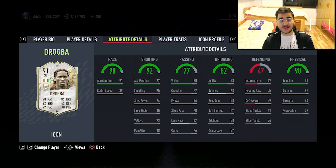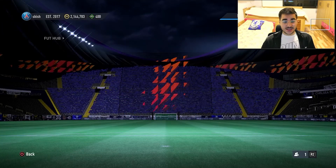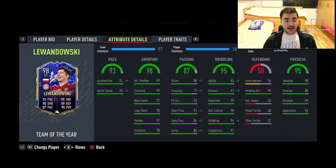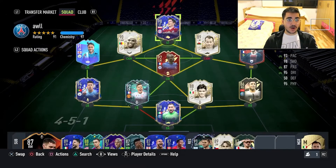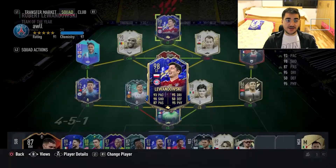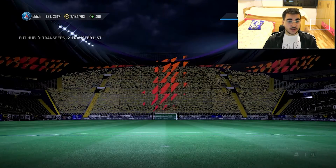Drogba is 190 centimeters - around six foot two or three. I want to compare him to Lewandowski, who is a similar height. Lewandowski has 85 agility and 91 balance, and he's only around 300k more expensive at about 800k. To have significantly better stats for just 300k more is really something to consider.